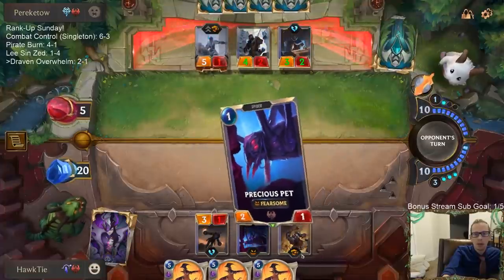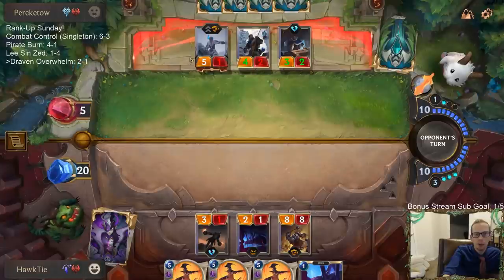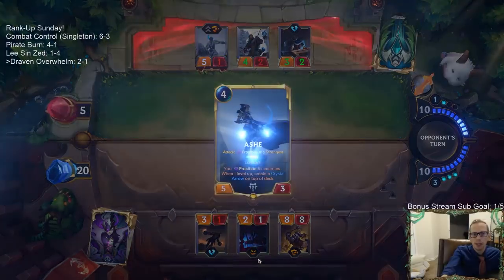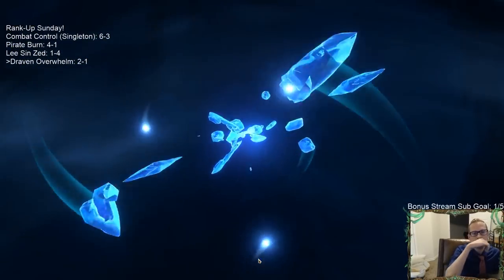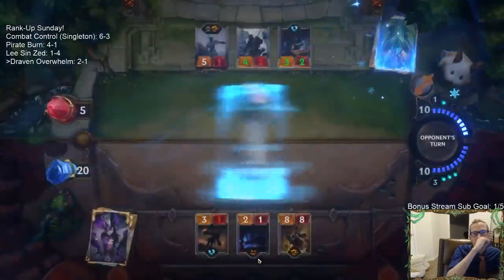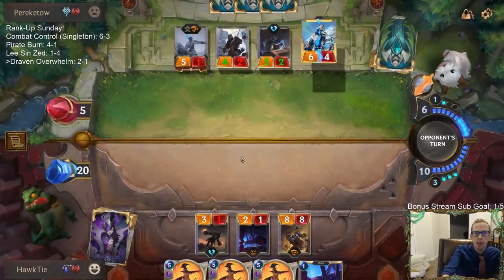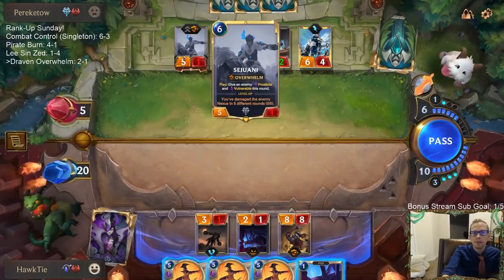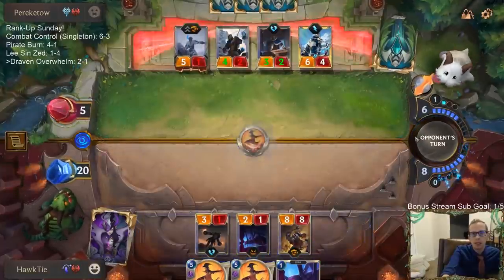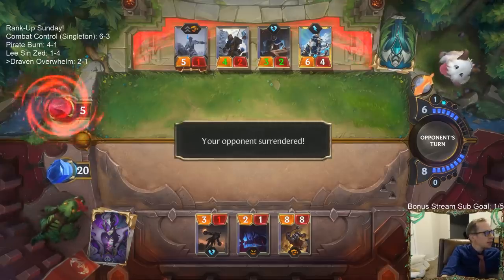I was really worried about playing Captain Farron. They play the 3/1 to Frostbite it, they Reckoning blow up my whole board, they still have all those things - like that's how they kill me very quickly. Oh, they could still kill me. Is that 20 power? That's only 18 power right now. So they need an extra 2 power - probably means playing something else. There we go. GG.